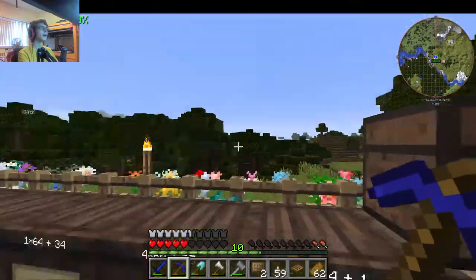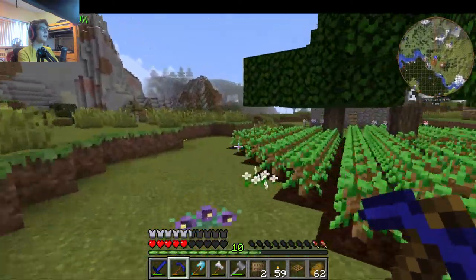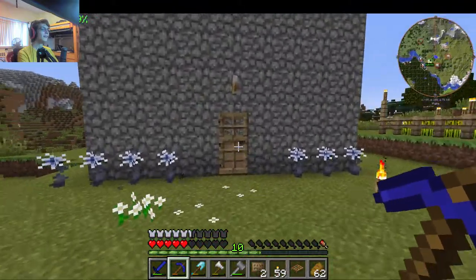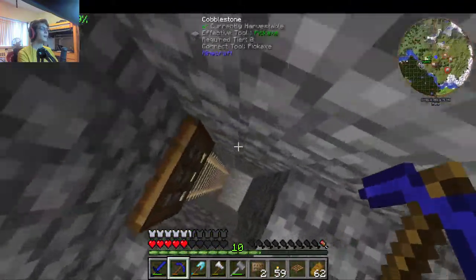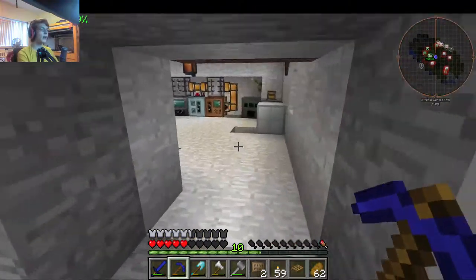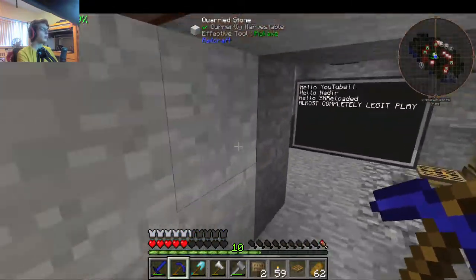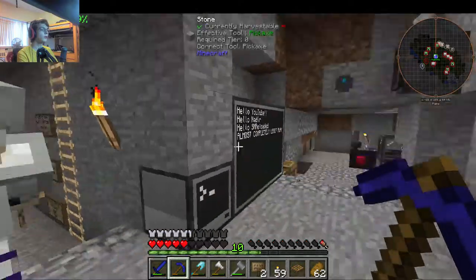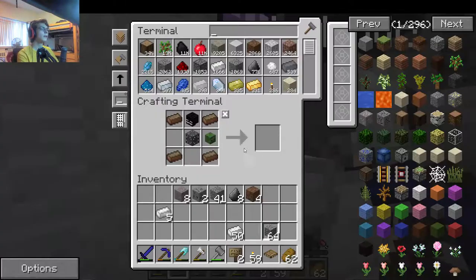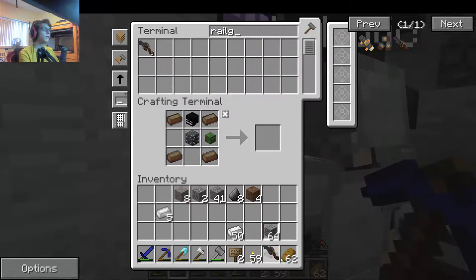I made rail guns at one point. They're not impressive — oh, they are! You haven't seen it yet, have you? I put on the scope and the extra capacitor thingamabobs, and I'm using steel rods, and it's just like a super strong arrow. Oh, but you haven't seen the cool part yet. I made one for you and one for me.